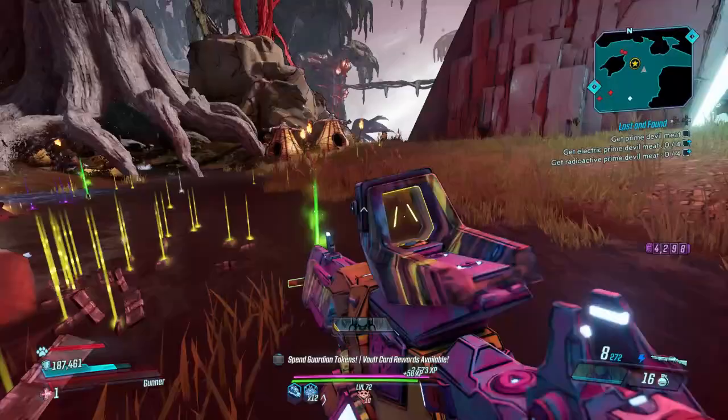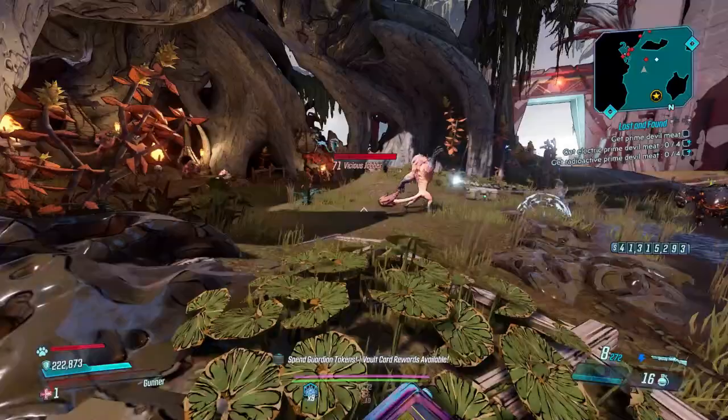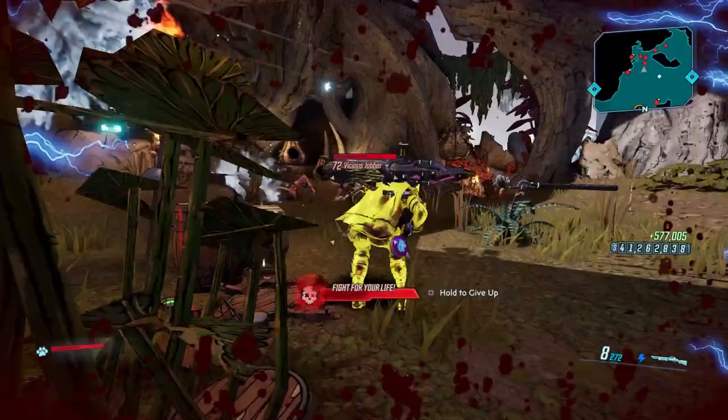It doesn't really do much damage, but it does have a pretty good base. The first area we're going to is the first area of the Wayward Tether, also known as the Trial of Instinct. Wayward Jabbers spawn in this first room.